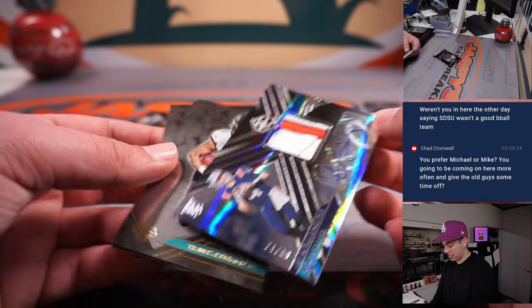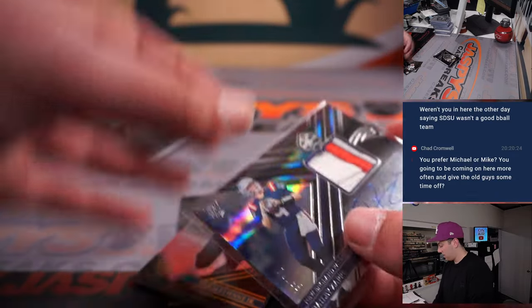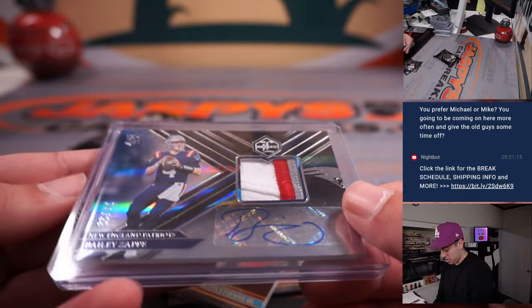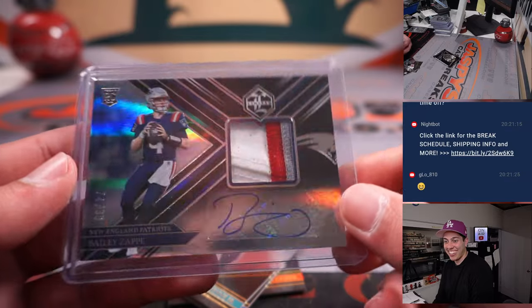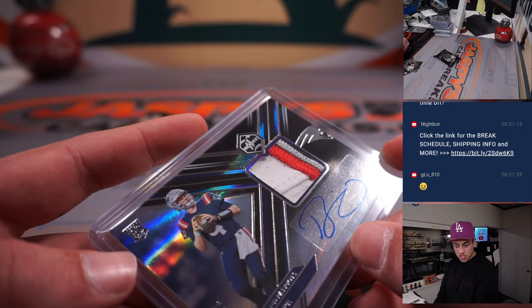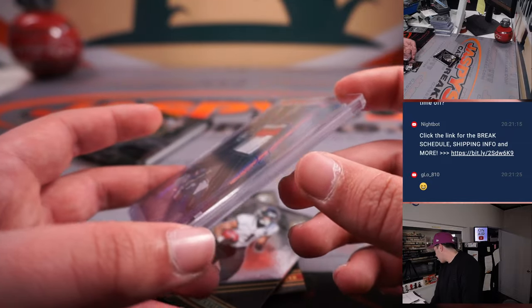Bailey Zappe out of 99, RPA. New England is a random number block team — that's 74 out of 99 — going to Jeff.